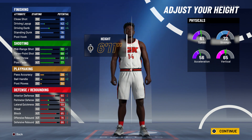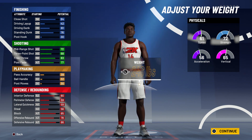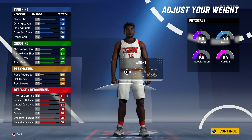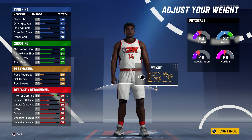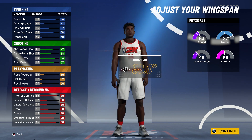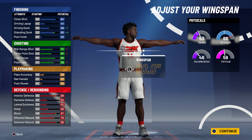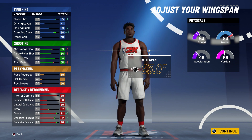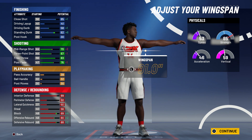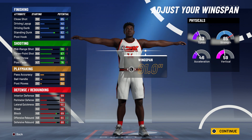At 6'11" you get a plus one in mid-range, three-point, and free throw, and your driving dunk is a little better as well. Max out your weight to get that 89 interior defense — very necessary so you're not bullied in the paint — and you also get 87 strength. For wingspan, don't max it out because that brings your mid-range down to 69 and three-point to 66. Go two under so you keep a 70 mid-range and 67 three-point shot.